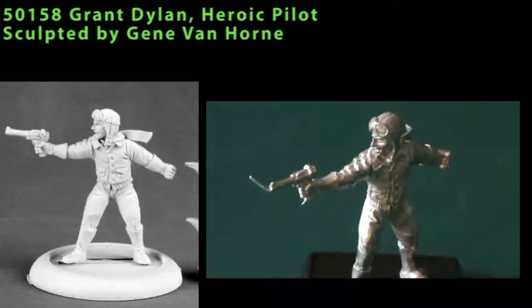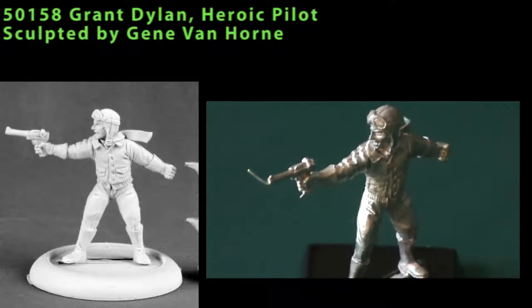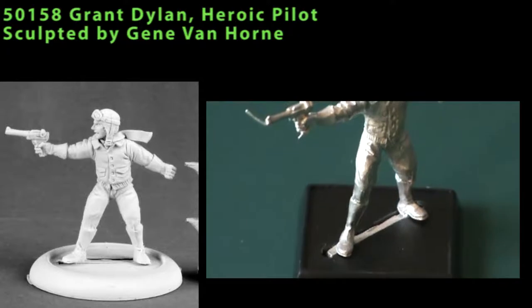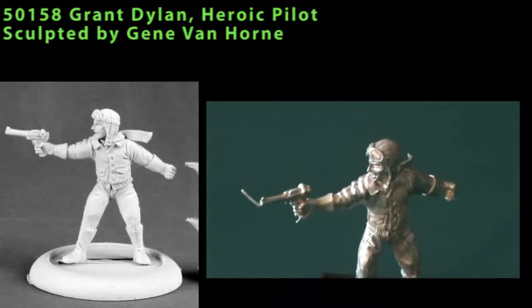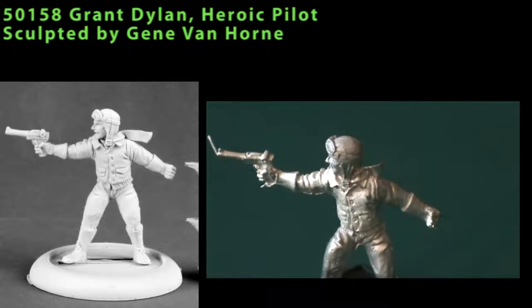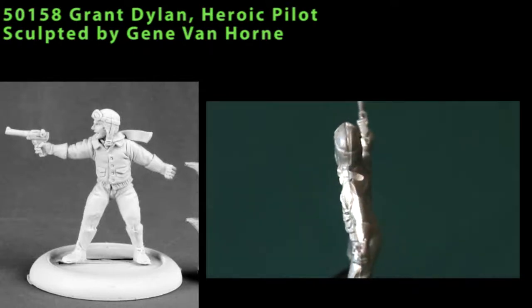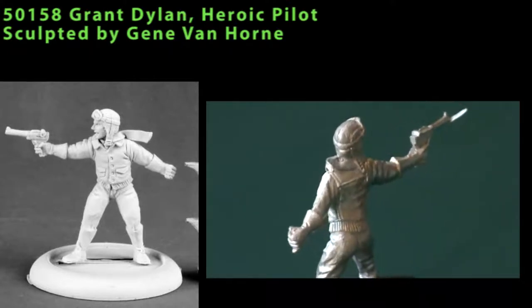First up is a single-piece miniature called Grant Dillon, Heroic Pilot. There's a definite World War II feel and look to the miniature. He's wearing a bomber jacket and heavy gloves. He's got a cap with goggles, and you can see with his scarf around his neck there's a sense of wind coming from the front of the model towards the back. He's holding out a Luger in a firing pose, so a good amount of animation to the model. Detail is very nice — the buttons, the ruffles, everything on his clothes is very well done. There was a mold line around most of the perimeter of the model that needed to be cleaned, and also a little bit of flash from the casting process that needed to be trimmed off, but overall a very nice model.